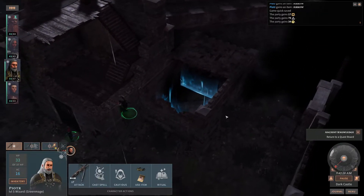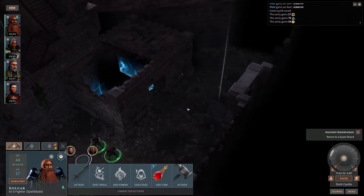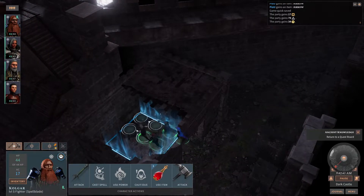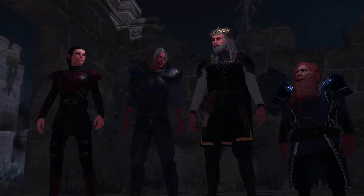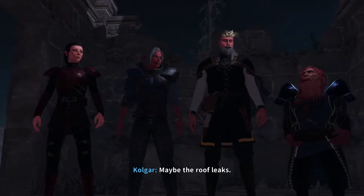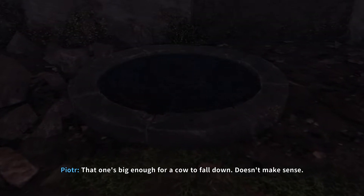I think this is an alternate path in — like, we could pop out somewhere from there? I'm just not entirely sure. That doesn't look right. It's a drain. What's wrong about that? Inside a building? Well, maybe the roof leaks. Maybe this was a stock shed. A drain can be handy for mucking out. That one's big enough for a cow to fall down. Doesn't make sense.